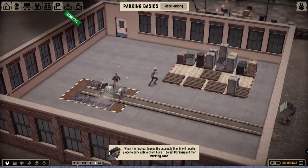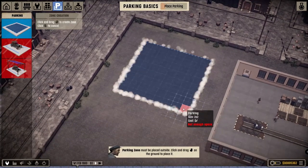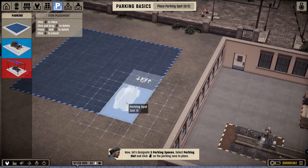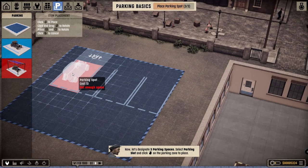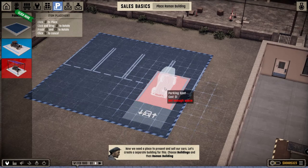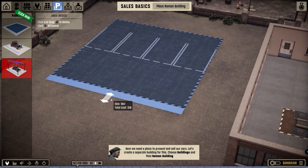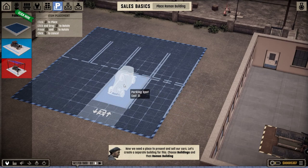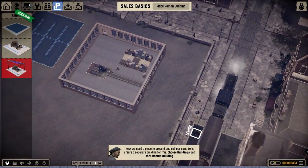All right, when the first car leaves assembly it will need a parking spot, so we gotta build a parking spot. I'm definitely gonna have a nice large parking spot over there. Then we get to place our park space. The entire thing has to fit — all right, let's do this. How do I rotate stuff? All right, there we go. See if we can expand this just a bit. Car parking space is done!